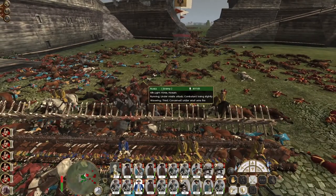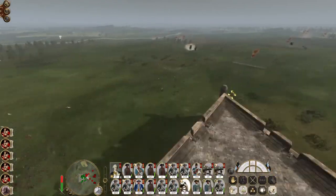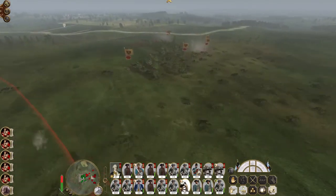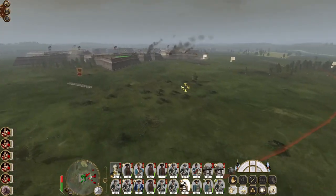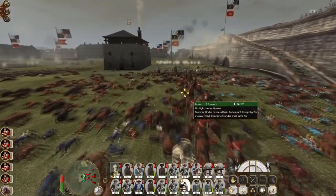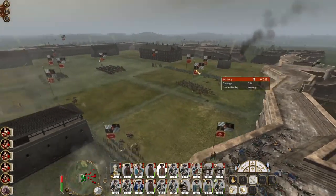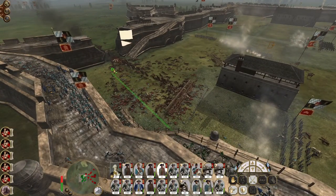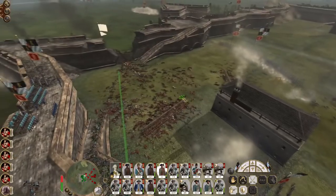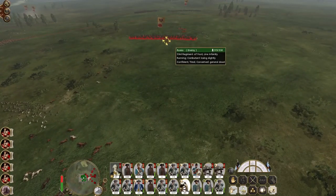Now we're starting to see some more infantry hit the field, plus more cavalry coming in column. I want to go — I just want to withdraw — but they hit the garrison guards and knocked out 100 infantrymen in one volley. Let's go after the 53rd.